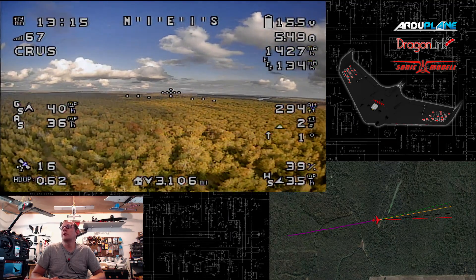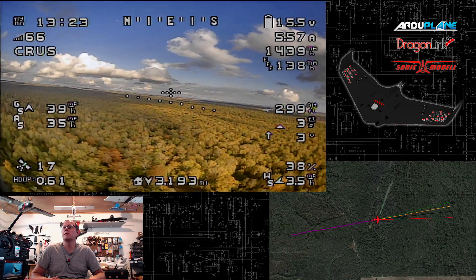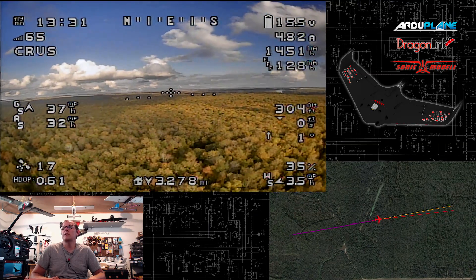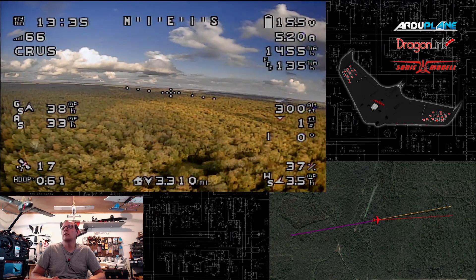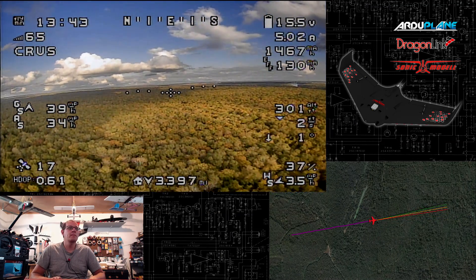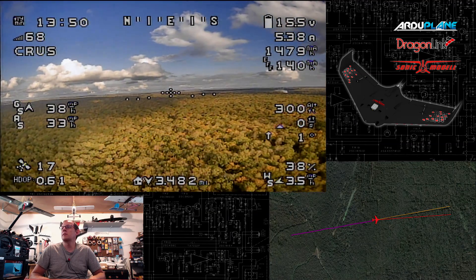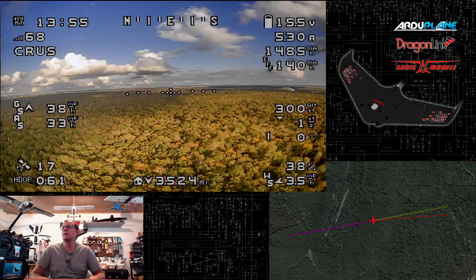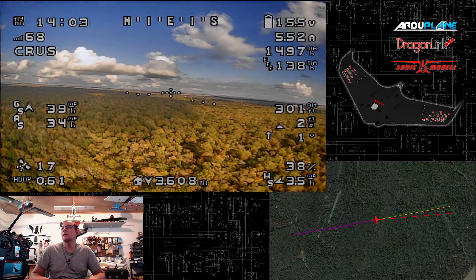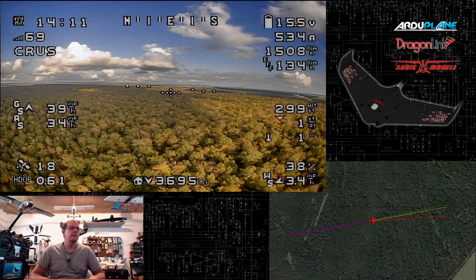My telemetry link is starting to drop off a little bit now — it's down to 89 percent, 88, 87, 86, 84, 83. It's slowly dropping off. I guess we're probably going to lose telemetry soon. We're down to 70 percent right now, 57 percent. And we're still getting updates — you can see the map is still updating up there. We're at 53 percent now. But it seems to stabilize — we're back up to about 60 percent now, climbing 63, 64, 65, 68, 70 percent. It's kind of odd and unexpected.